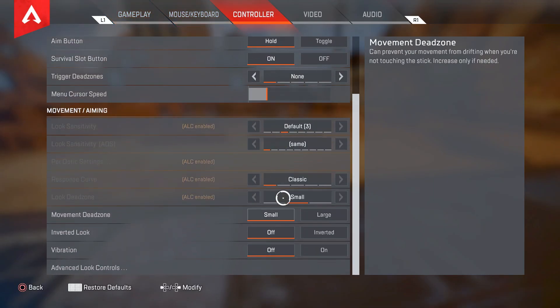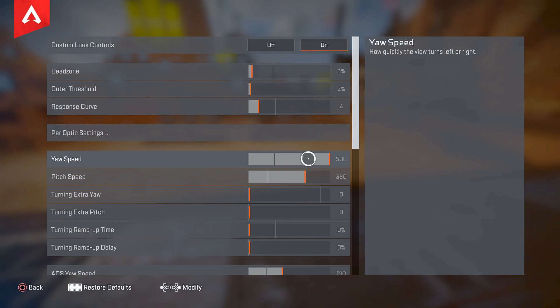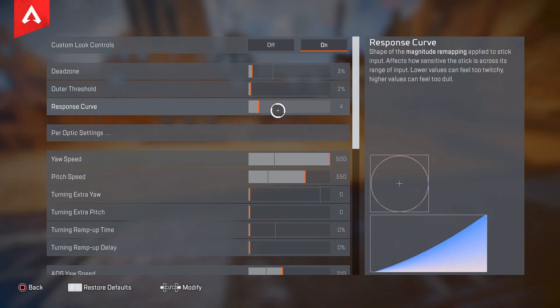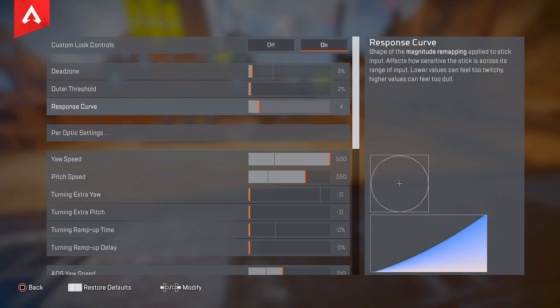First, let's jump into my settings. I use response curve 3 and max yaw speed — I already dropped these settings before. Now, good hip fire doesn't really depend on settings much, but the response curve matters a little. If you use response curve 10 you're going to have slightly worse hip fire. You have to minimize the dead zone as much as you can — I recommend around 3 or 4. Anything under 7 for response curve is good.